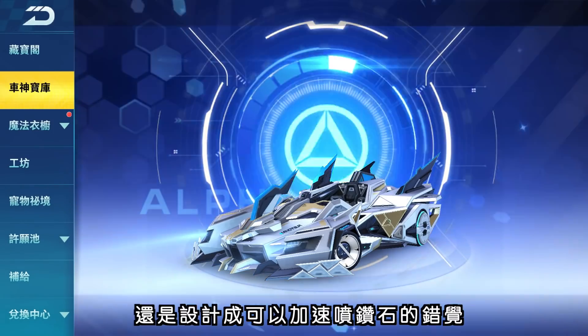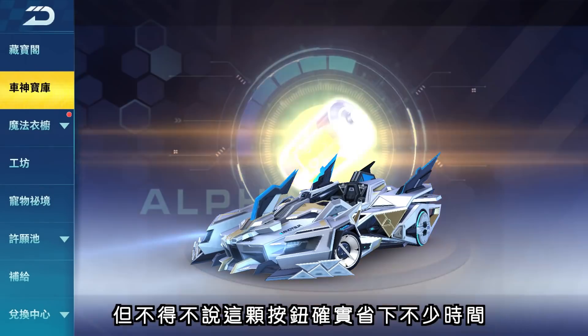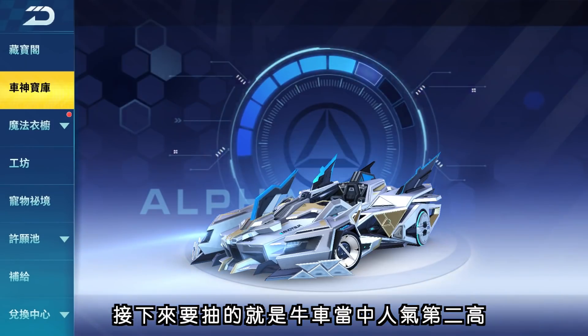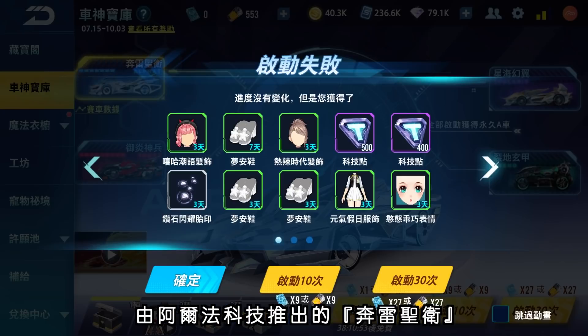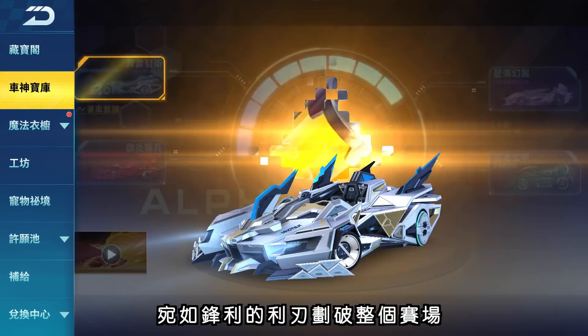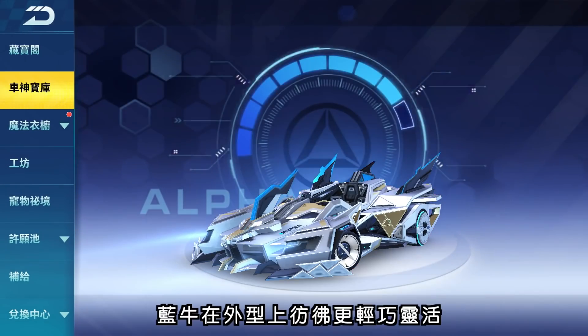神牛芯片是在诱惑玩家抽下一台，获得的牛车数量越多，所送的芯片也越多，意味着后面入手的牛车会越来越便宜。拥有一台牛车之后右下方会开启「连抽30次」的按钮，可加快抽车进度。接下来要抽的是牛车中人气第二高、由阿尔法科技推出的奔雷顺位，犹如机甲式的外形设计，相较红牛硬核式的外观，蓝牛在外形上仿佛更轻巧灵活。